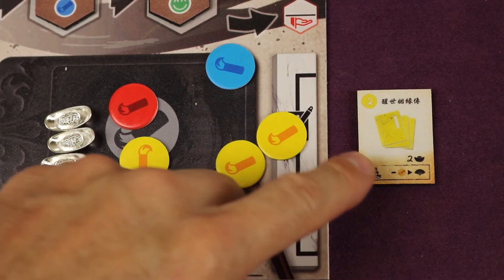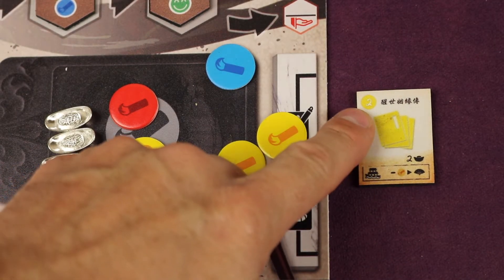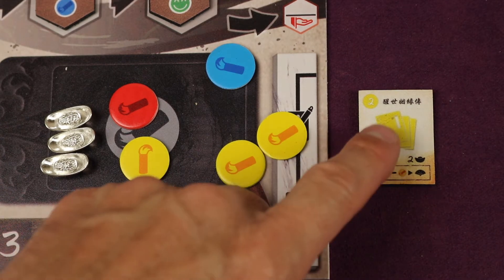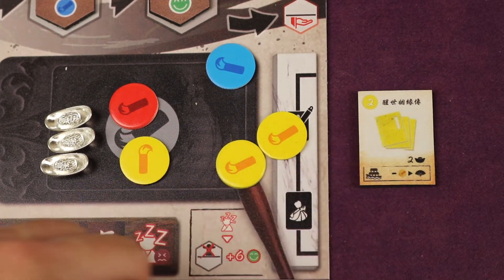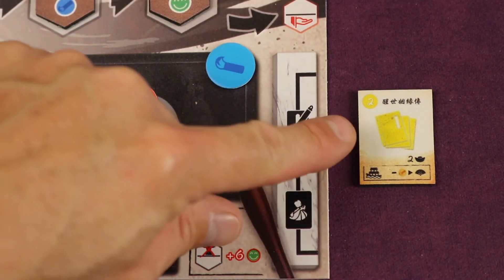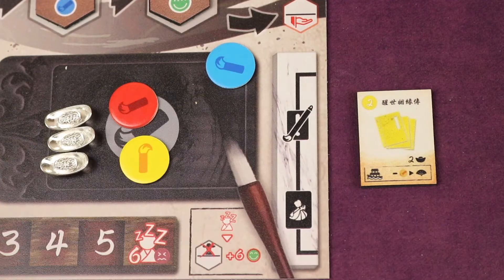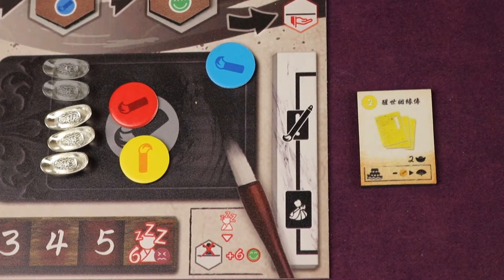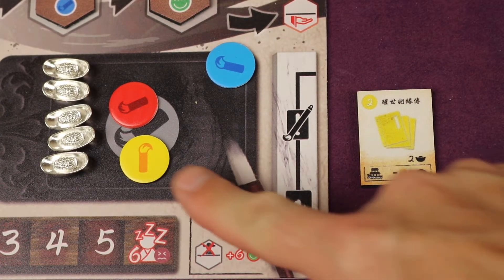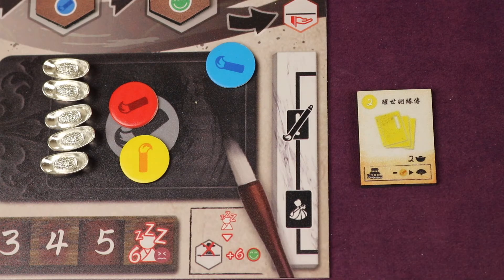For example, I have a yellow portfolio with the number two on it — by the way, you start with a portfolio: you get to pick two and keep one. To complete it, I return two yellow ideas to the supply and it goes into my finished section. This immediately gains me two coins, and at the end of each round I can spend a yellow idea to gain a point — a nice little engine-building element.